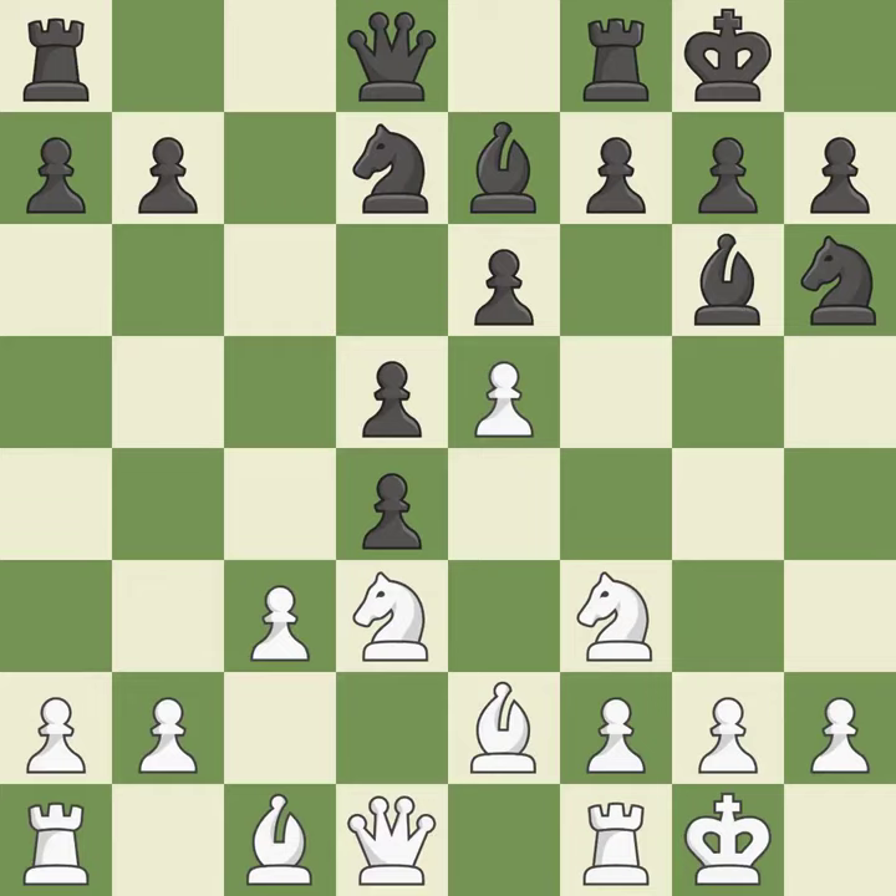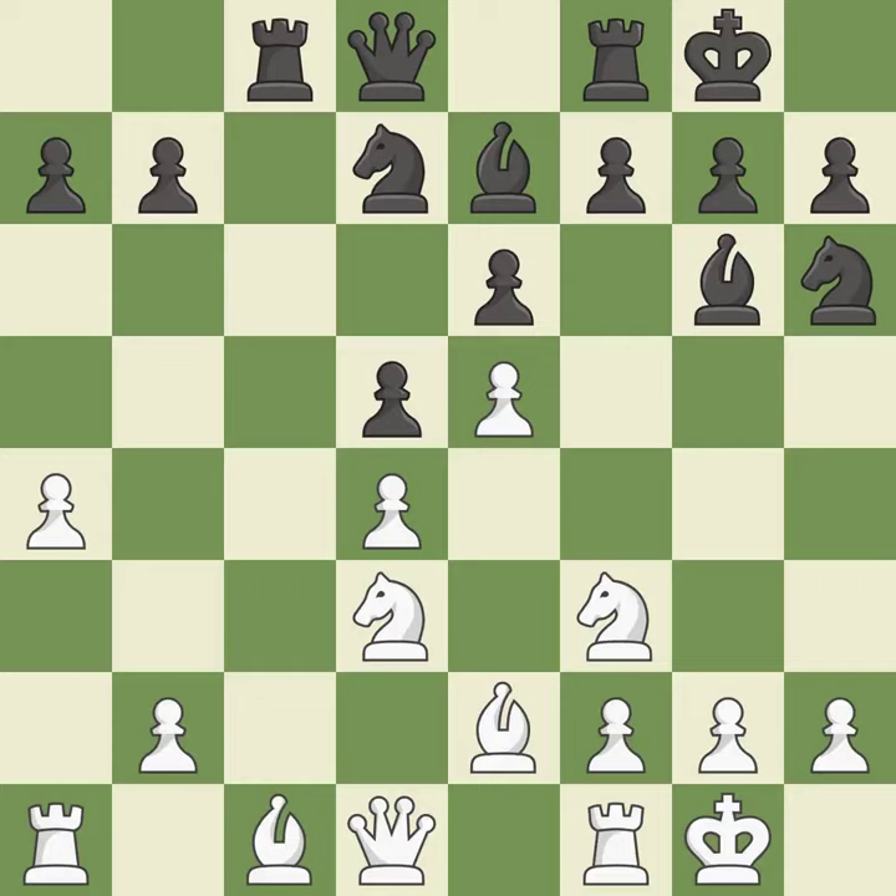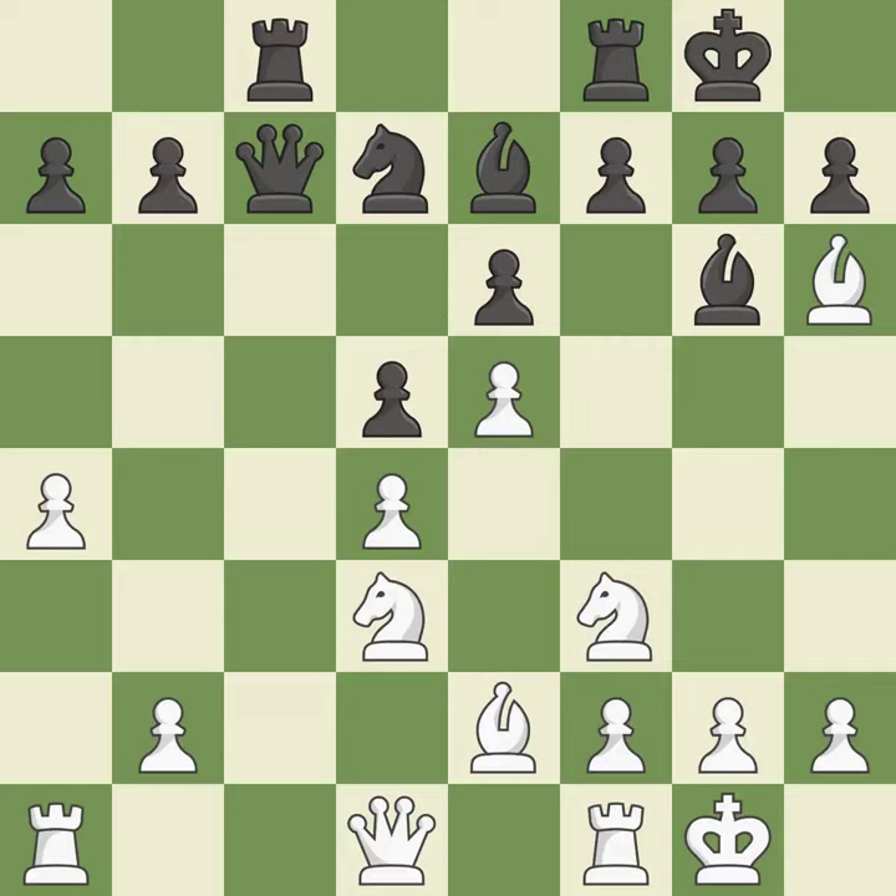Recaptures. Now that the rook is on an open file, it is easier to control squares all over the board. While not a mistake, the next move is also not the wisest course of action — it misses an opportunity to centralize a knight so it controls more squares. This forces doubled pawns in front of the opponent's king, decreasing its safety and harming the pawn structure.